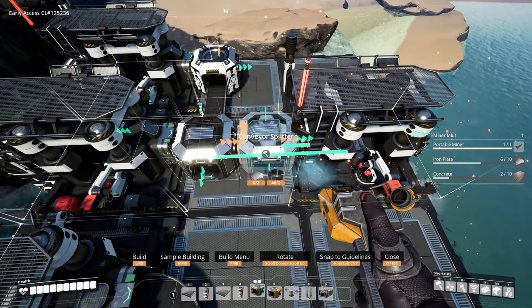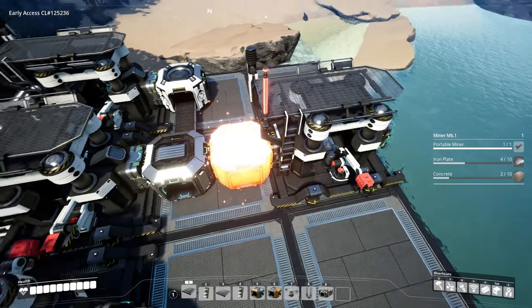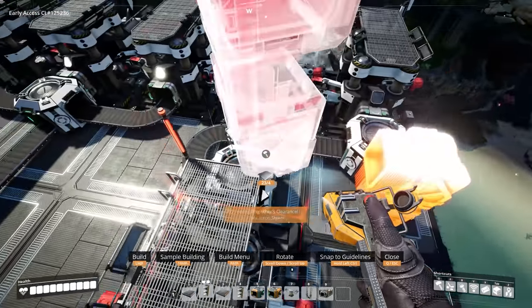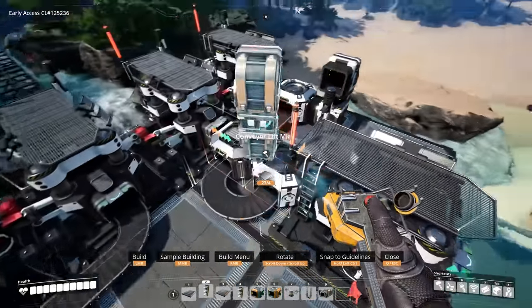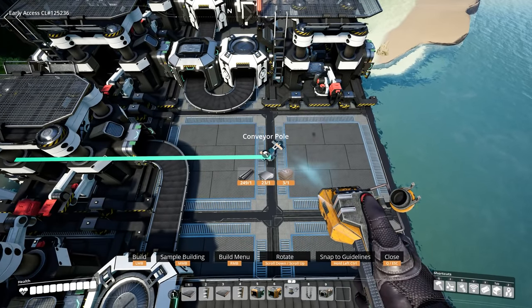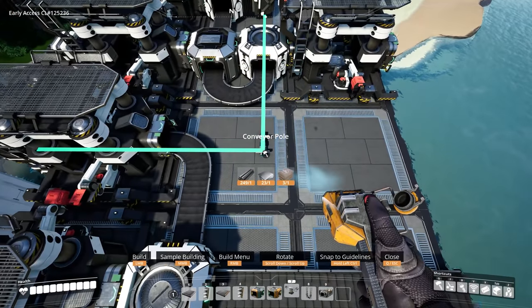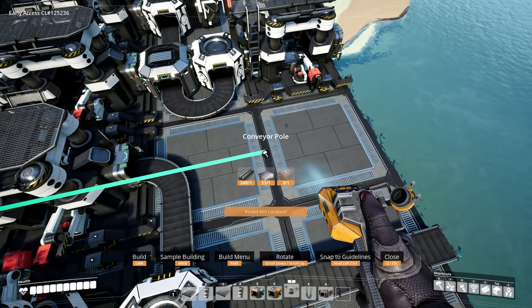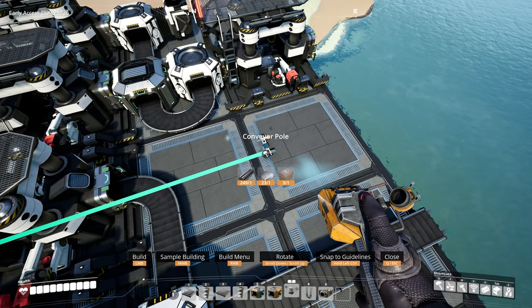Now we can do a splitter — bring a lift up, facing it over to the left, and then to receive it take a conveyor pole. You can see this green snapping line — bring over one step, two steps.